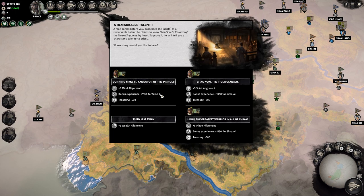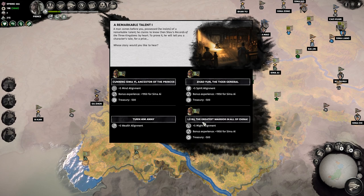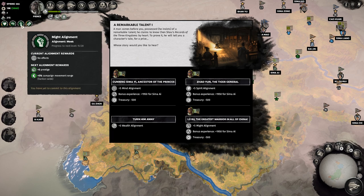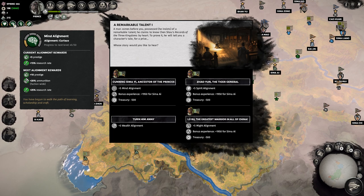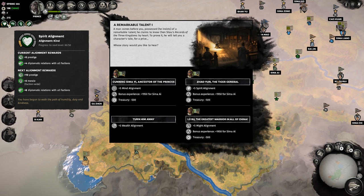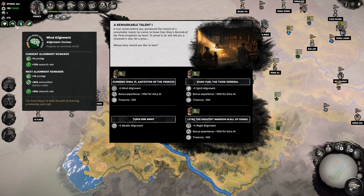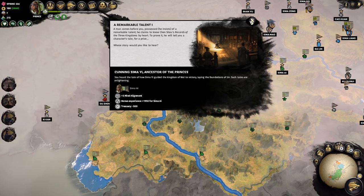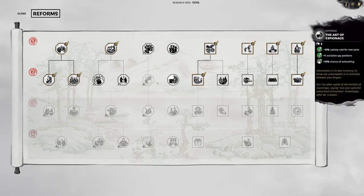Bonus experience but treasury down. So it's treasury, mind, spirit, or might for alignment. Campaign movement speed. More research rate would be useful, certainly. It's probably mind alignment. How close are we to the next level? We might actually even make it — we do! Hey, we've got to the next level! Which boosts our research rate — pretty handy. We now should be researching a little bit faster.